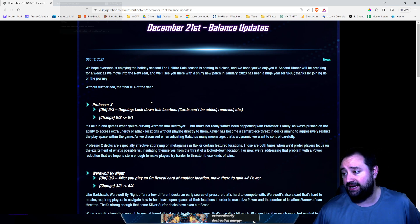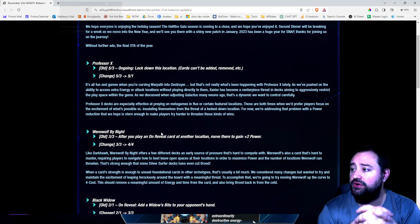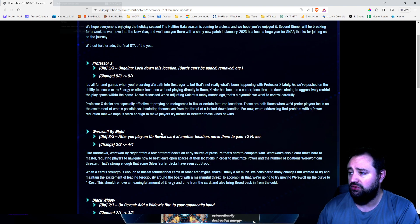Getting into Werewolf by Night. Old: 3-3. After you play an unrevealed card at another location, move there to gain plus 2 power. Now he's a 4-4.